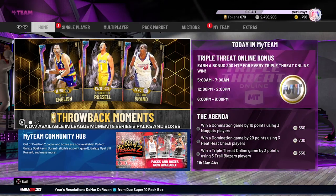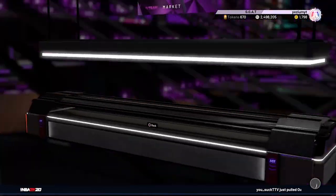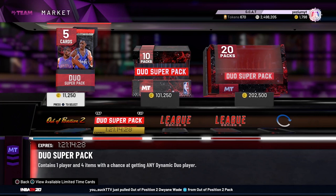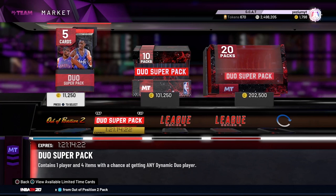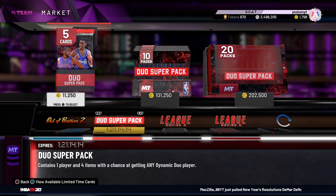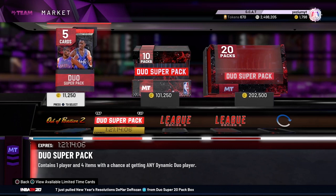What is good y'all, we are back with another video. Today 2K ended up dropping Dynamic Duo packs. These packs were earlier very glitched - people were pulling reward cards, pulling GOAT Larry Birds, somebody pulled GOAT Kobe, somebody pulled GOAT Jordan. Weird stuff with 2K, shout out to them.